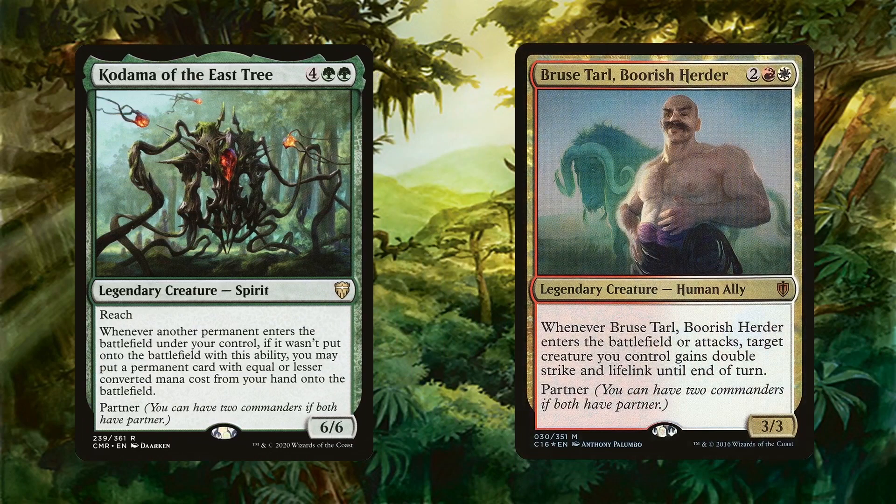Bruce Tarl is included not only as a way to give Kodama access to red and white, but as a way to make a creature dangerous as well. Bruce is a 3/3 human ally for 2 generic, 1 red, and 1 white. Whenever he enters the battlefield or attacks, target creature gets double strike and lifelink until end of turn. So he could be used to turn Kodama into a 2-turn clock while also gaining us life. Even though he's used mostly for the colors, he's still useful as a backup plan.